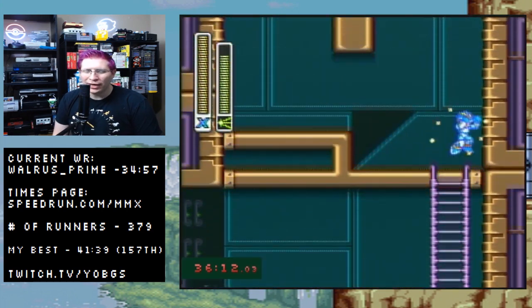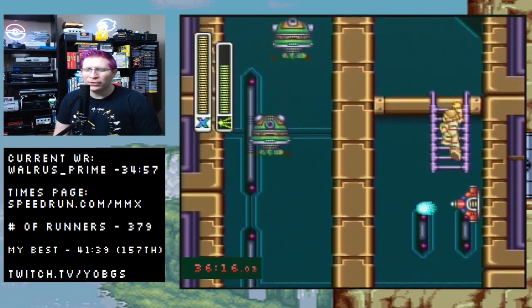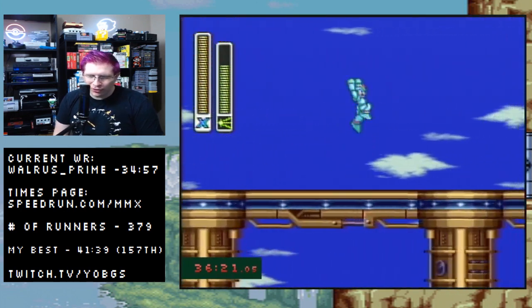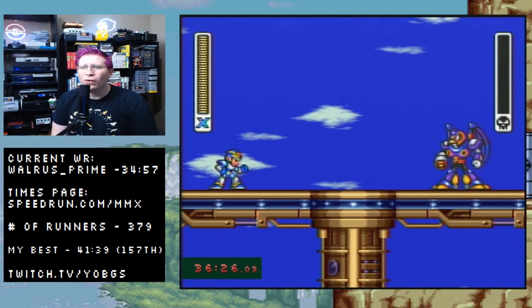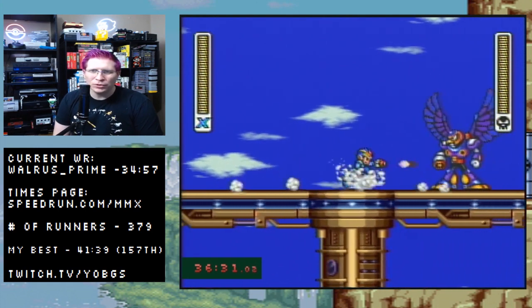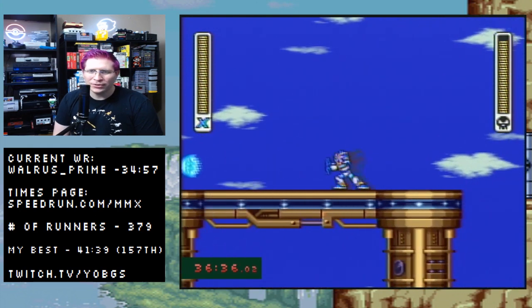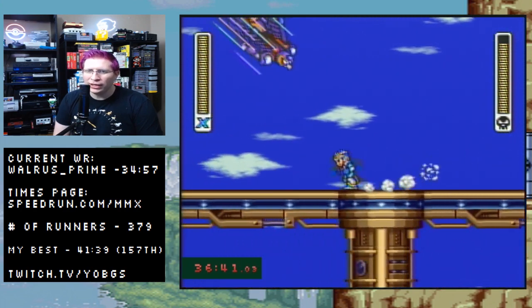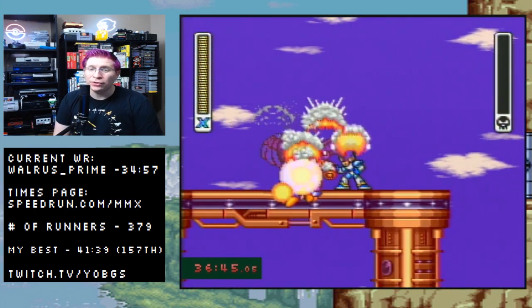You made it to the end and blew up the mech. Charge up a Chameleon shot so that when you climb up you don't get hit by any of those errant bullets. Get ready for Storm Eagle — not a hard refight but it can be hard to get the Hadouken off. If you dash forward a little bit and he stops without flying up... I hit it too soon. If you can't get the Hadouken here, don't worry — you can kill him with charged Sting Chameleon and he dies pretty quick.